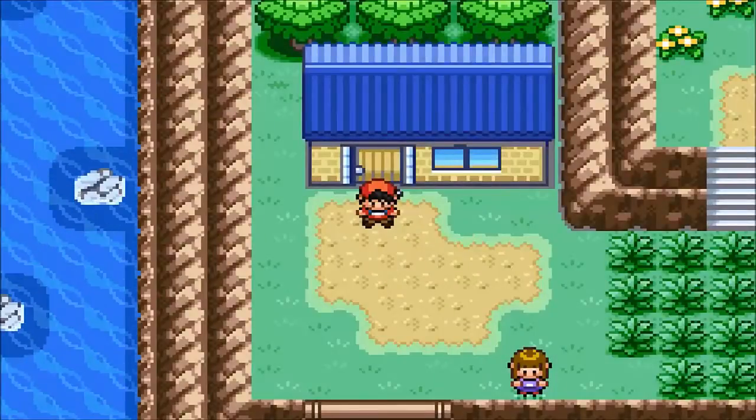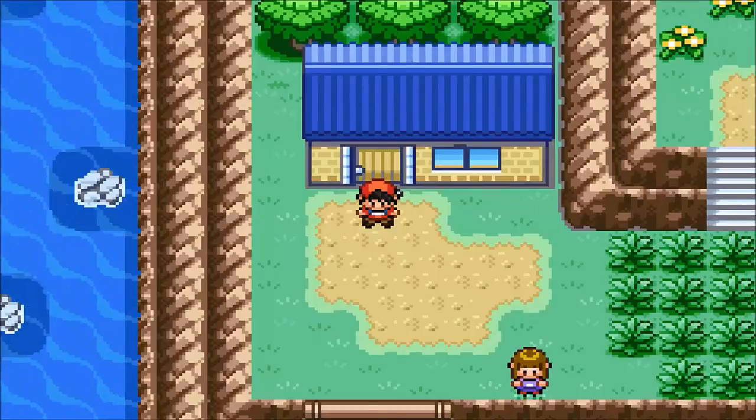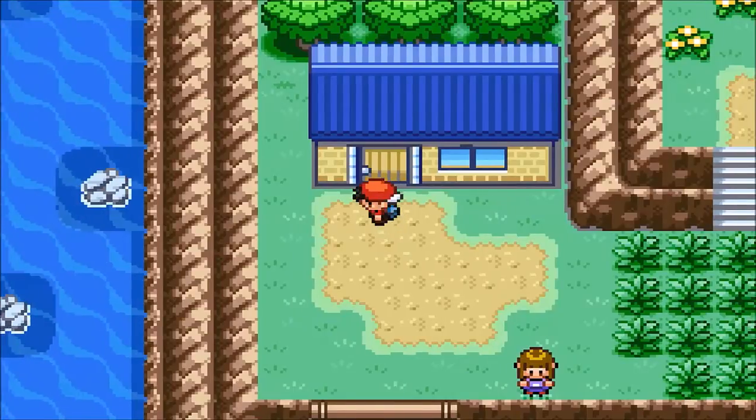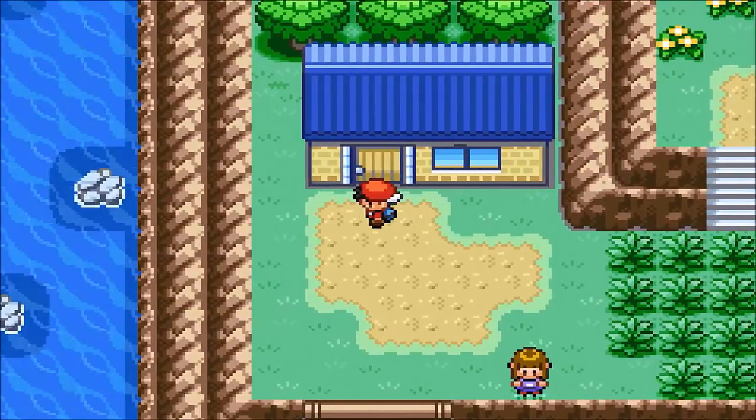Hey everybody, how's it going? My name is Fitzhogan11 and welcome to episode 8 of Pokemon Eclipse Version. Last episode we went through the Gaia Mines and we ended up at this man's house. He has a Chansey and we did the Chansey Dance to finish out the episode.